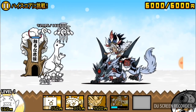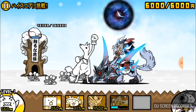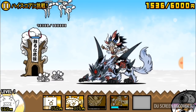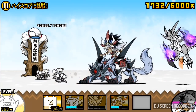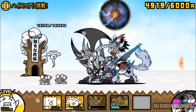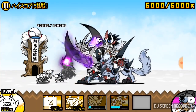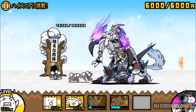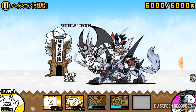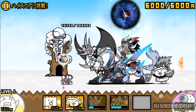Moving on to its attack power: its previous form attack power is fifteen thousand three hundred, and in its true form it's twenty-two thousand nine hundred and fifty. Its attack range has actually increased as well. From its pre-evolved form it was four hundred and forty, and its true form version is four hundred and fifty — which is the same range as the normal Bahamut cat. That should give you a better idea of how much range that is.